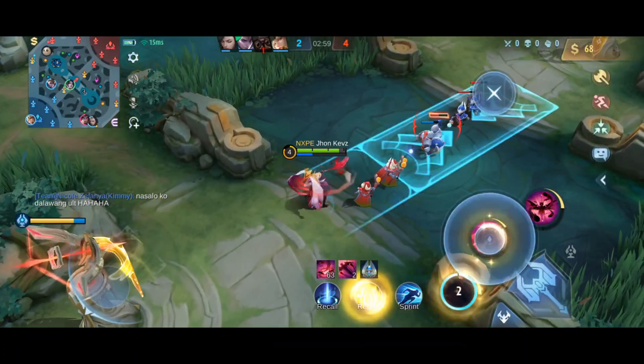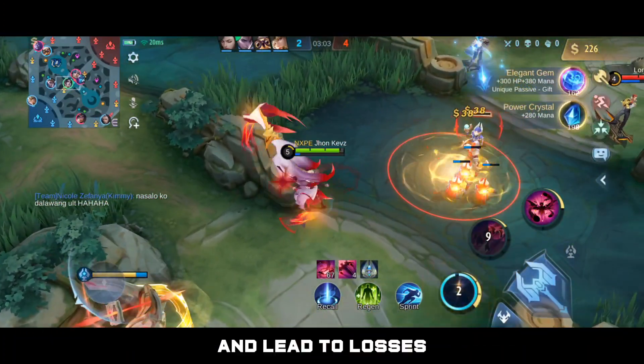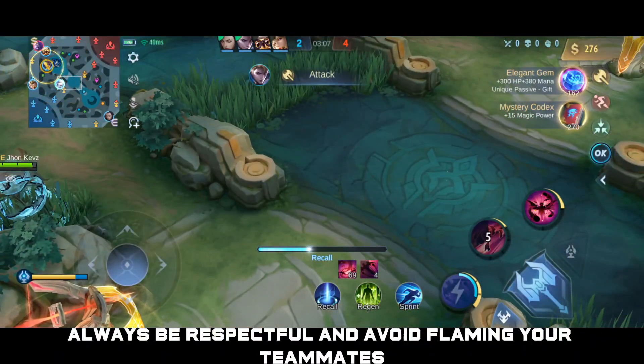Avoid toxic behavior. Toxic behavior can negatively impact your team's morale and lead to losses. Always be respectful and avoid flaming your teammates.